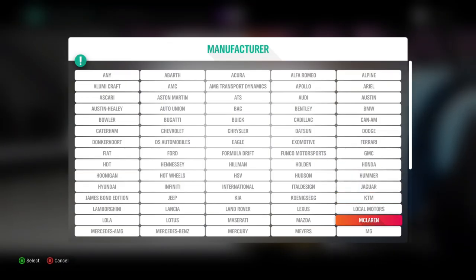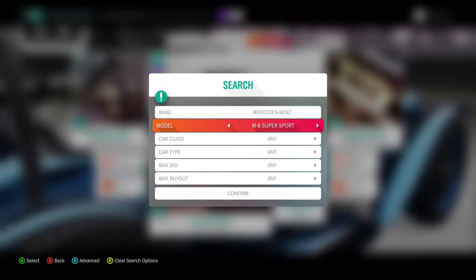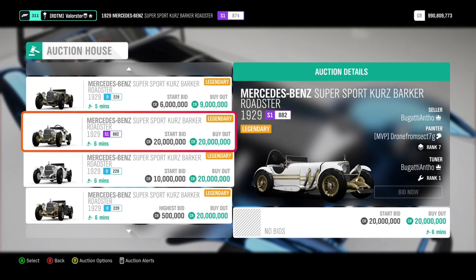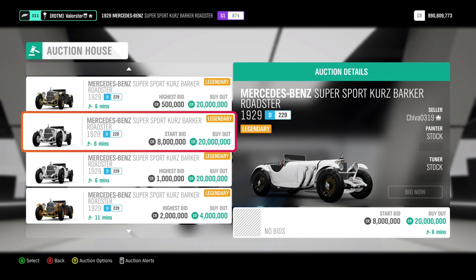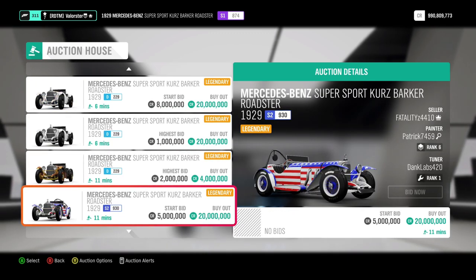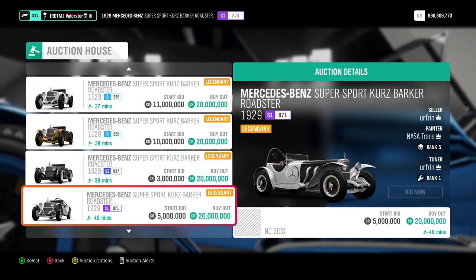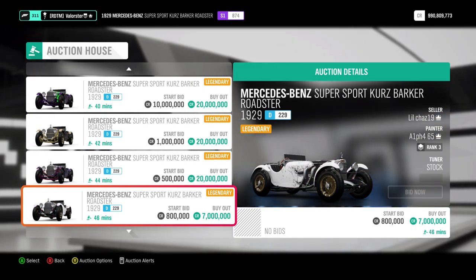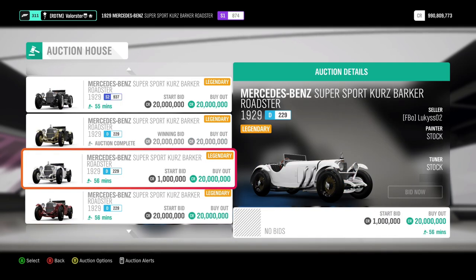Let's have a look at the Mercedes — it's the Supersport. There are cars that are selling for less, but you can sell it for 20 million. You can see some people have no legendary status, yet the car can still be sold for 20 million. Now, this is for the car pass, and this is for this moment. It can be that next week, next month, or whatever, the car will change to another car that you can sell for 20 million.